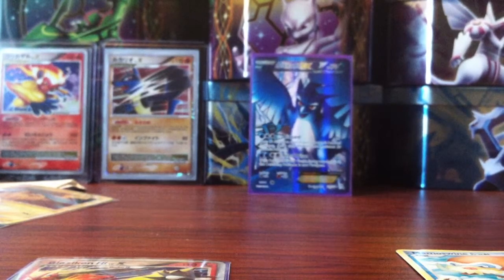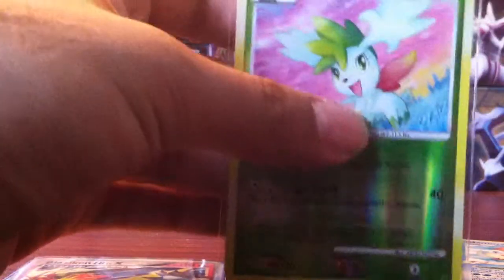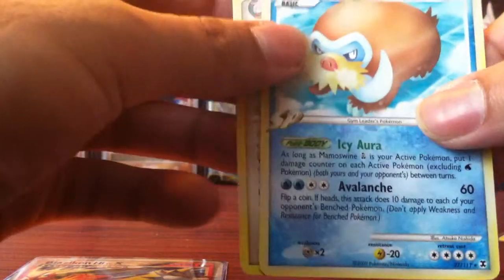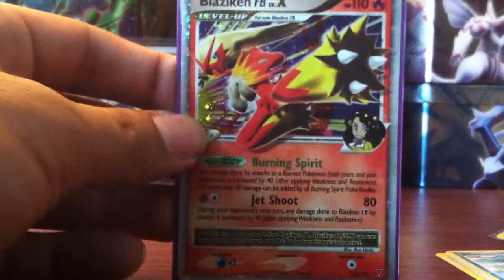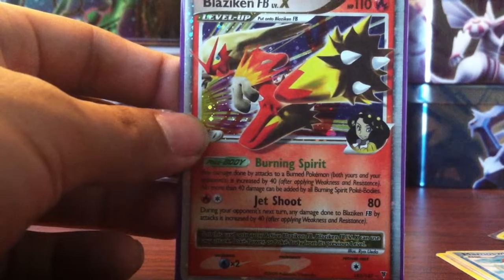It's already 12 minutes. I don't like spending too much time on a video. So to recap — for the reverse we have a Staraptor, Lairon, and a Shaman rare. For the rares we have a Monwad GL, Blissey, and of course the main pull, the best pull: Blaziken FB Level X. Very happy. Stay tuned for the next video with my entry for the Tadashi Studios Battle Royale. Later.